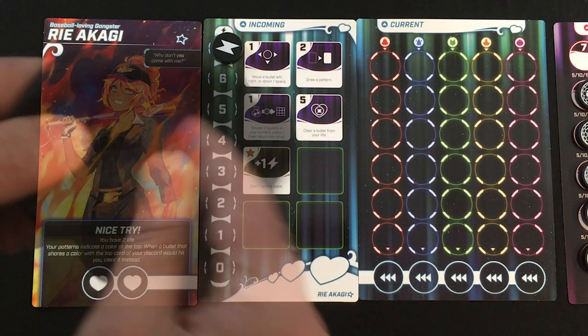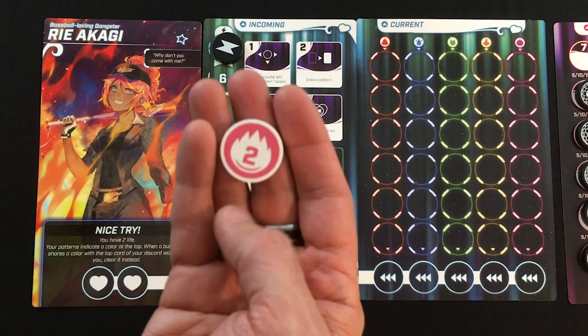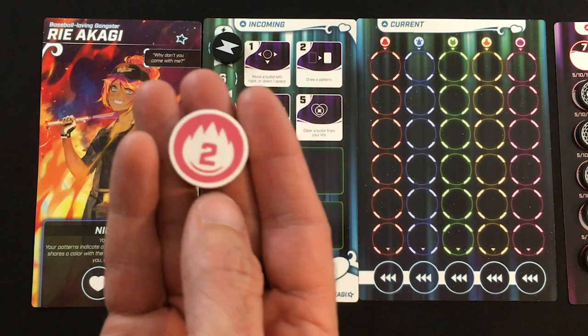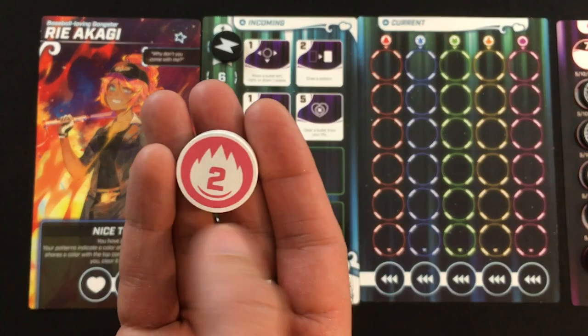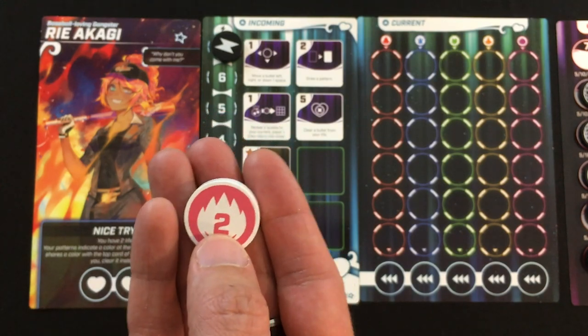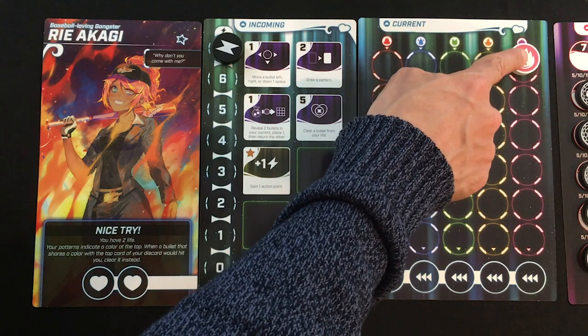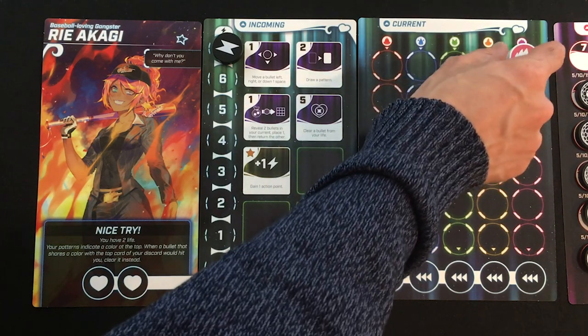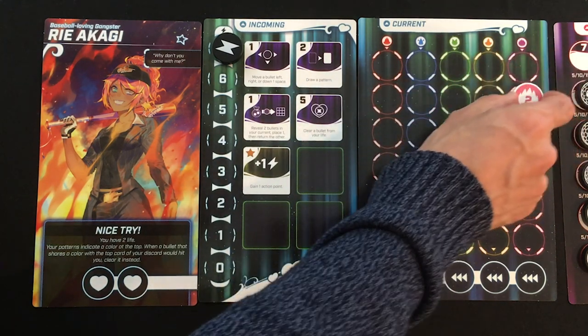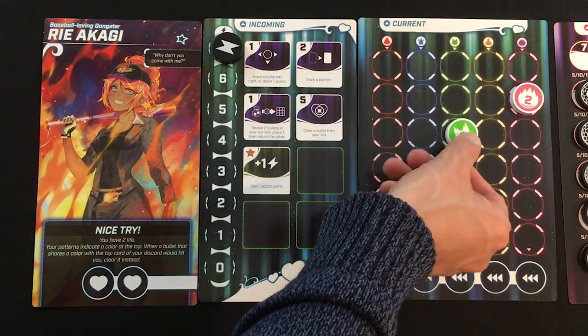The basic idea of Bullet is that you're trying to survive bullets raining down on you as long as you can. You have these bullet tokens in a bag — this is the deluxe version with wooden tokens. Each bullet shows one of five colors with a matching background symbol and a value from one through four. You find the matching column and move the bullet down that many empty spaces.